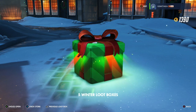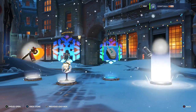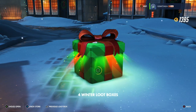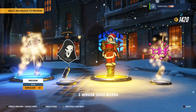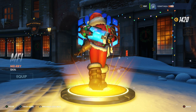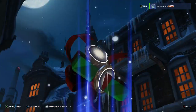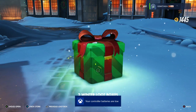All right, I got five more loot boxes — let's see what's in them. God damn it, Guardian Angel again. Four left. Yellow — YES! Yes! May is bae! I'm happy with what I got — May is bae!